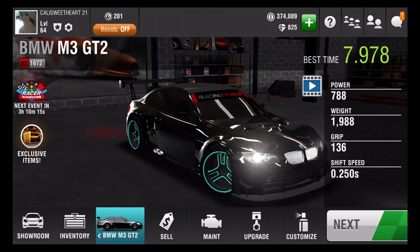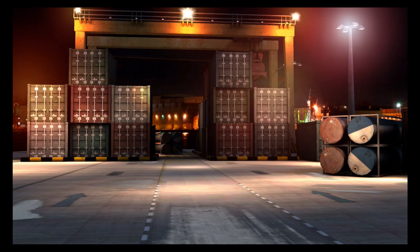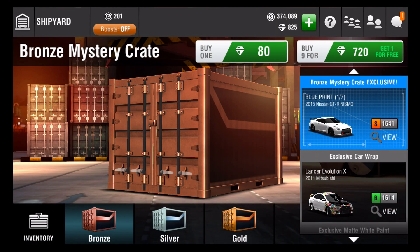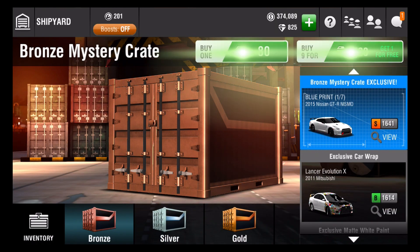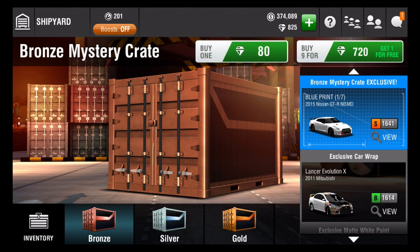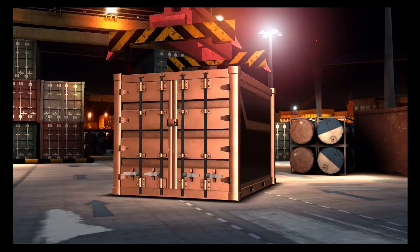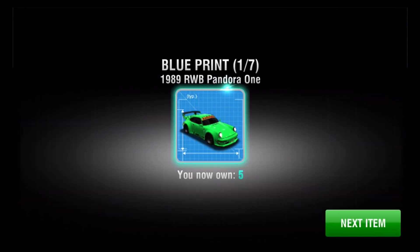Like I said in my last video when I announced the winner, I said I was going to open some shipyard containers. I have 825 diamonds. Spent some money on that. So we're just going to do the bronze crate because it's way too much to try to do the gold crate or the silver crate. I'll wait until there's a special going on. So let's buy 9 for 720 and I get one free. Yippee! Hopefully I can get this cool exclusive car wrap for the Lancer. So let's see what happens. Cross our fingers — hopefully you guys are good luck.